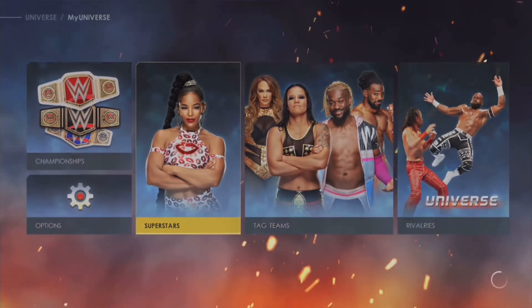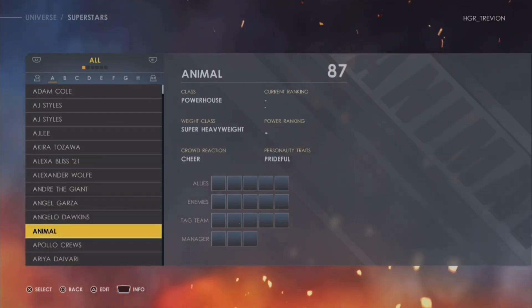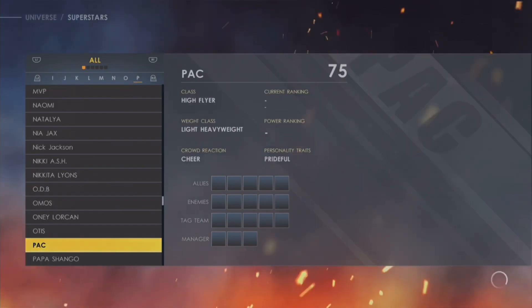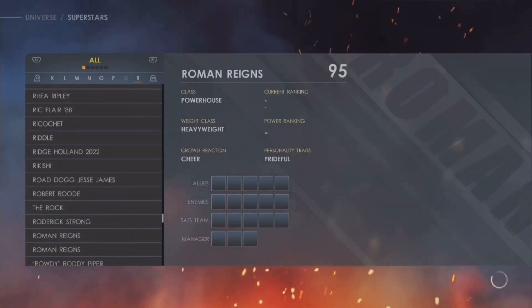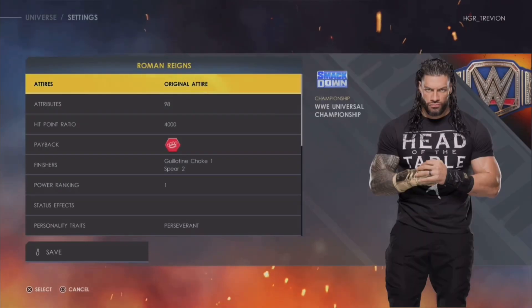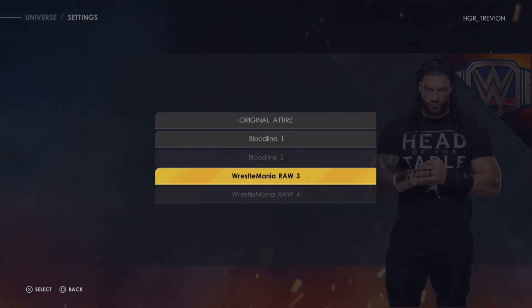Go up to My Universe and select Superstars. I'm going ahead and go with Roman Reigns because that is the superstar that I have with the most attires. I'm gonna scroll all the way down until I get to my superstars — you can go to any superstar you want. Mind you, this works for every superstar that has attires you have created for them. As you guys can see right here, those two attires are blacked or greyed out — Bloodline 2 and WrestleMania 4 are greyed out.